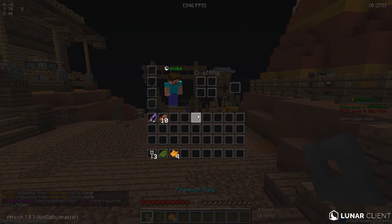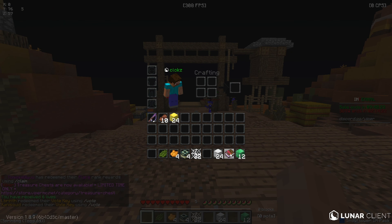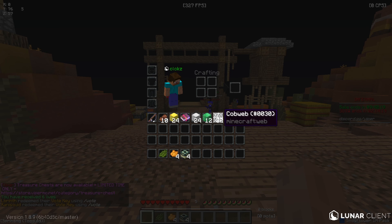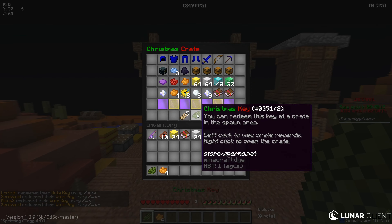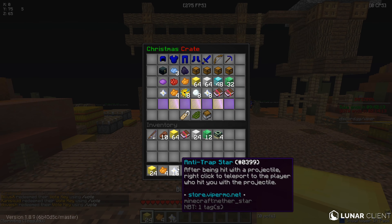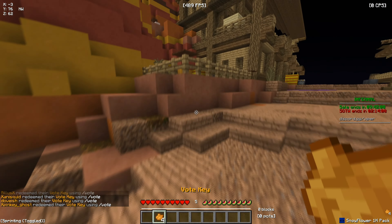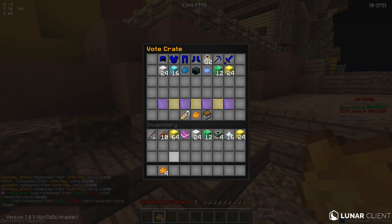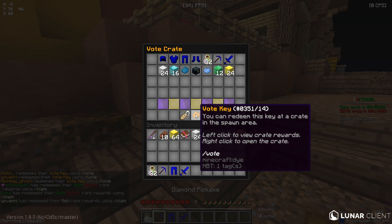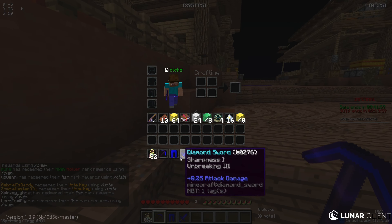I just finished voting and it also gave me a bunch of fortune cookies — we're not really going to need those, they don't really do anything. The amount of keys we have is pretty good though. We got three premium keys so I guess we'll start with these, get what we can — a bunch of vaults to sell hopefully. We're not going to need like these unbreaking books, maybe the feather falling I'll keep. Let's go ahead and open the Christmas key — we got anti-trap stars and some more gold blocks, which should be good for money. Let's open the vote keys too and see what we can get.